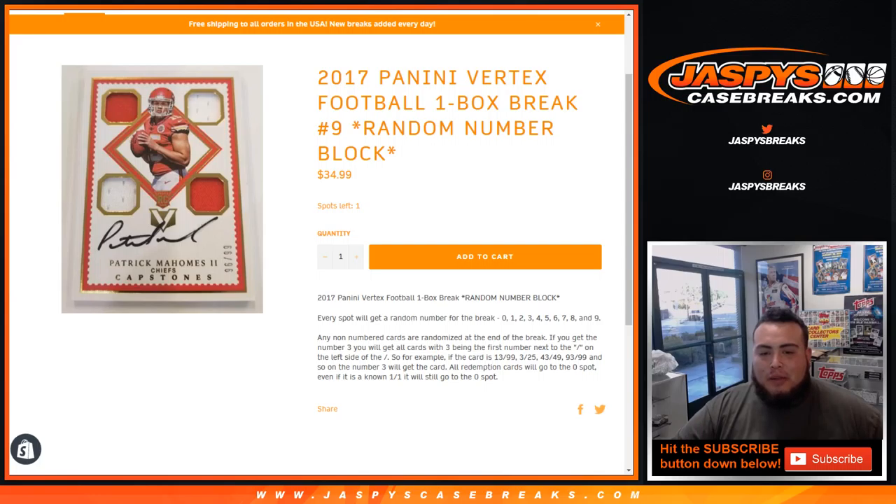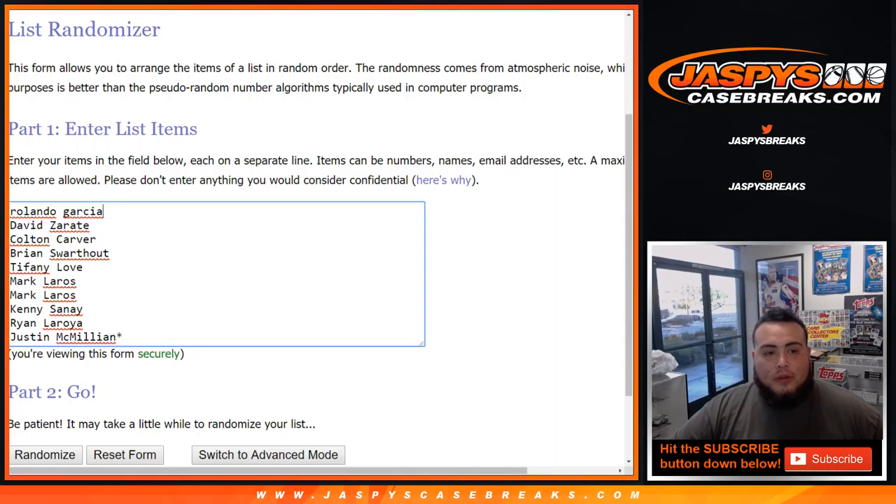One spot gets you a random number block from 0 through 9. Any non-numbered cards are randomized at the end of the break. If you get a number 3, you will get all cards with 3 being the first number next to the dash on the left side. So for example, if you get card number 13 of 99, that will be yours — block 3. 3 of 25, 43 of 49, 93 of 99, and so on.